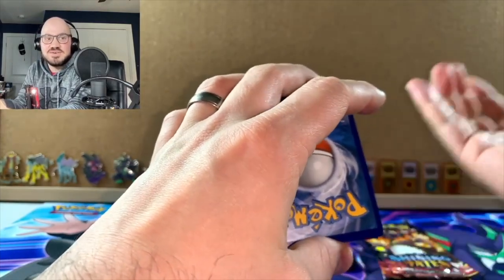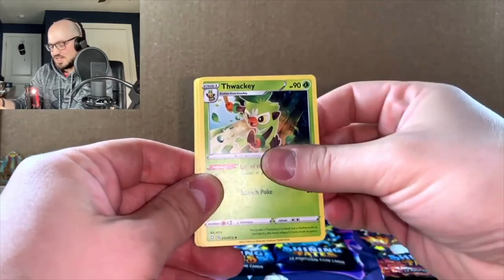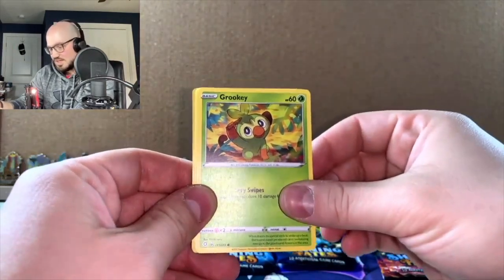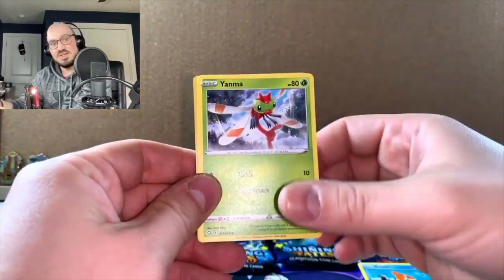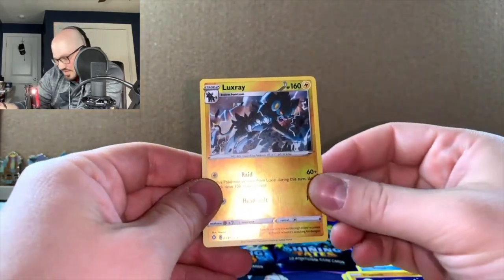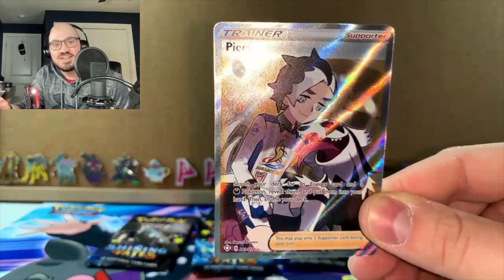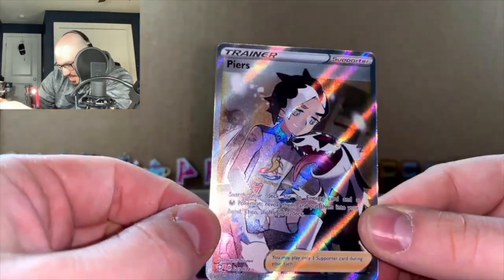I'm going to get fire because I always want to pull fire. Grass — alright, Luxio. Me and Ryan did a Hidden Fates booster battle which you'll probably see before this video, but if not check that out. We have some good chemistry and we're a little funny, so comment on that. Reverse Luxio, rare — and boom, starting this off strong with a full art Perrserker!